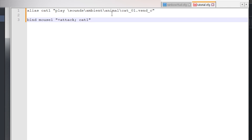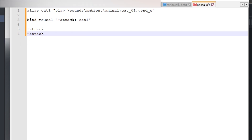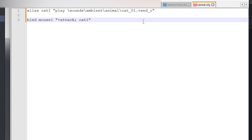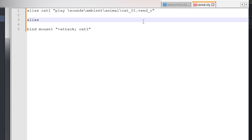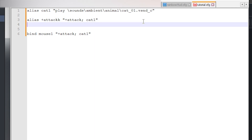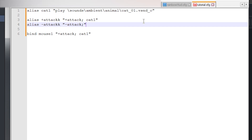If you know anything about binds, you'd know that what I just did is wrong — it would play the sound twice. Because if an action has a plus and a minus, when you press mouse1 it sends the plus action, and when you let go it sends the minus action. So doing just that will play the sound twice. What we want to do is make another alias — to differentiate it from the regular attack, let's call it 'attackk' with two k's, since 'attack2' is already the secondary attack. Plus_attackk is going to be plus_attack and cat1, and minus_attackk is minus_attack without the cat. That way it only plays once. Then we replace mouse1's bind with plus_attackk.